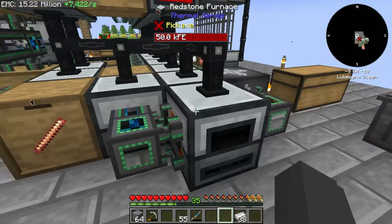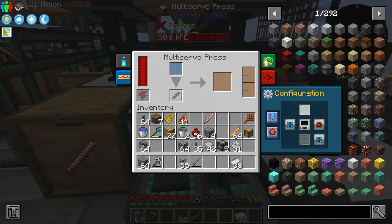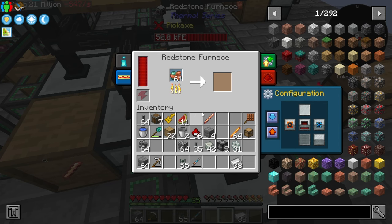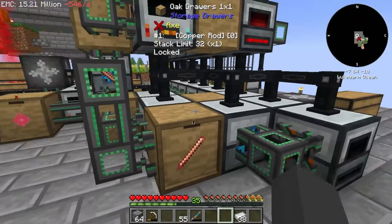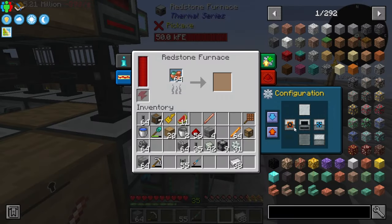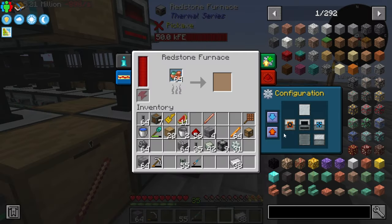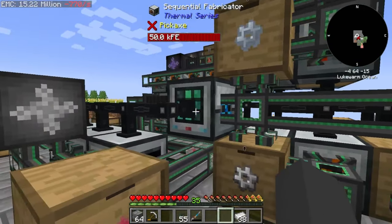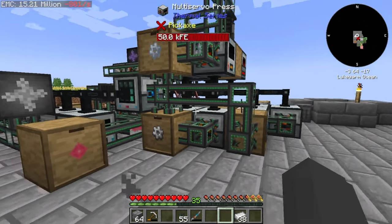The copper rod production line is still the same as before — two furnaces and one multi-servo press. The problem is it's either too fast or too slow. If only one furnace is working, it's too slow; if two furnaces are working, it's too fast and will produce more than needed. Right now only one furnace is running. If I turn the second one back on, eventually the copper rods will overflow the production line and get stuck, so we need to sort that out somehow.